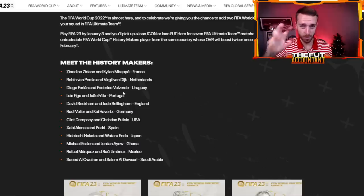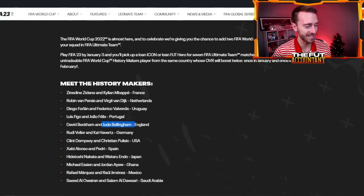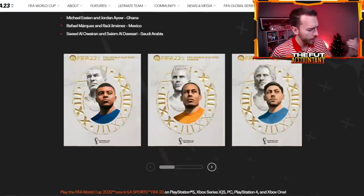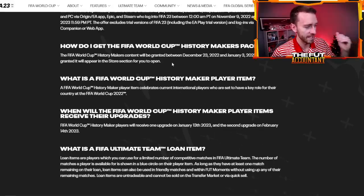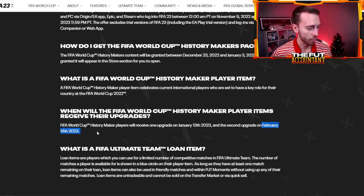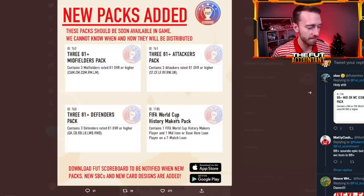You're going to get an untradeable History Makers player — Mbappe, Van Dijk, Valverde, Felix, Bellingham — there are some good names in here. They're not going to be the same rating as their gold cards; they'll probably be a little bit toned back. But EA is upgrading these cards, which is very interesting. We're going to get this pack as soon as nine days from now, on December 23rd, and then in January and February they'll be upgrading the ratings of the World Cup History Maker cards.